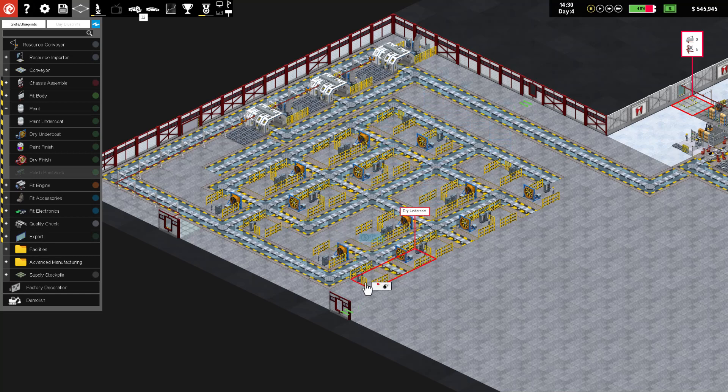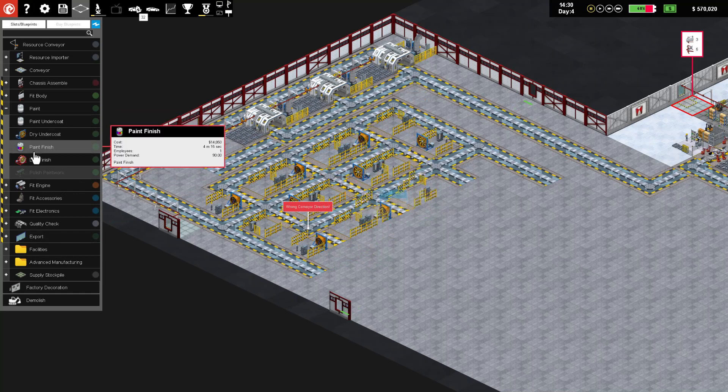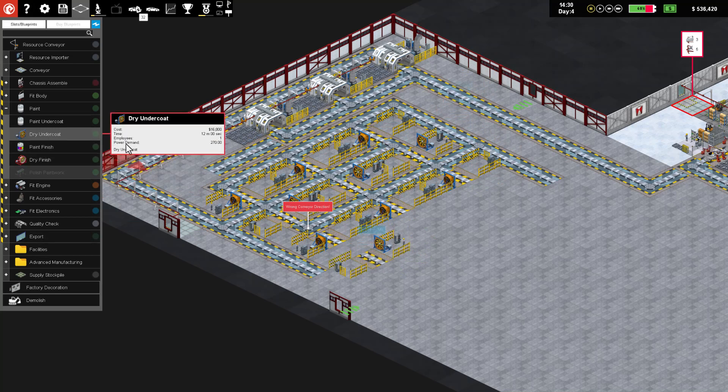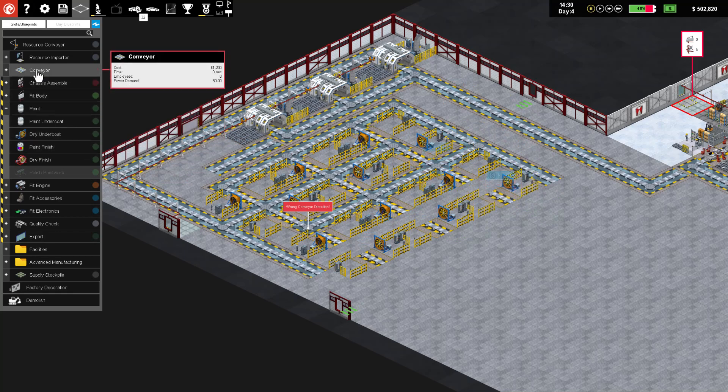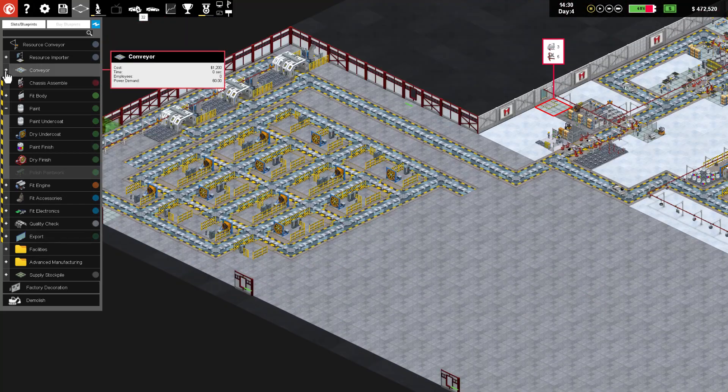Actually, I could have put those one closer together, so let's move all of that stuff. Terrible decisions have been made - let me go back and redo this. Alright, let's try again. Dry undercoat can output right there, then we'll flip it around and do the same thing on the other side. We'll get those connected and then these guys will come up - we still have over half this warehouse to fill.